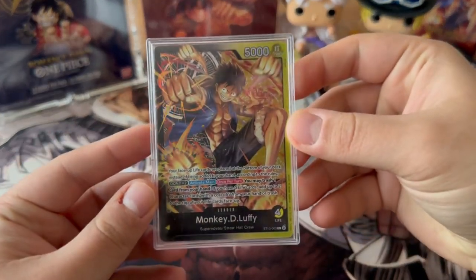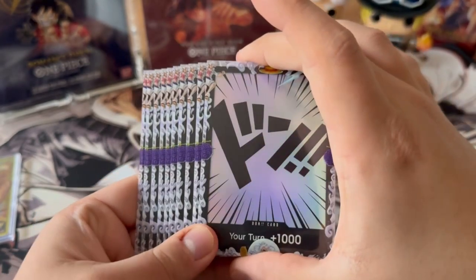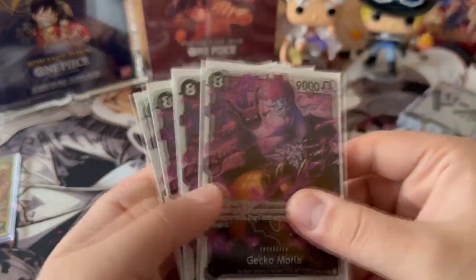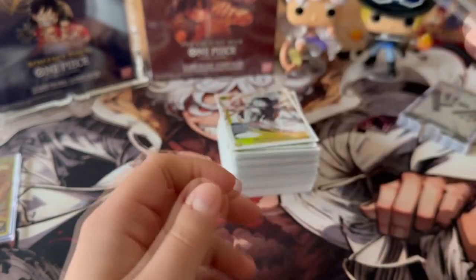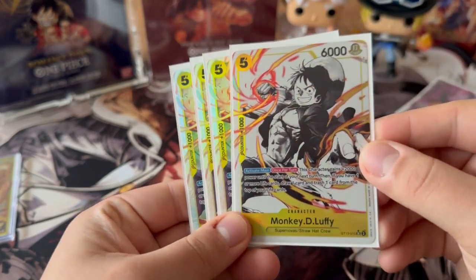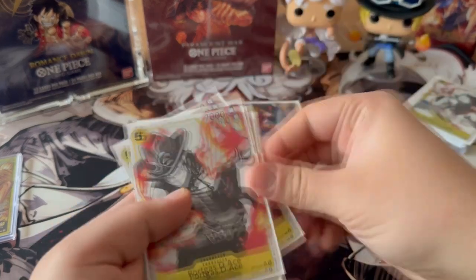Now you can see the current deck list I am running. I'm using the black and yellow Luffy leader. I'll show some gameplay as mentioned before. You need to run four Moria because this is one of your key cards in this deck. I'm also running four copies of the new five-cost Luffy, one of them being alternative art — really strong card, most of the time being an 8k threat.